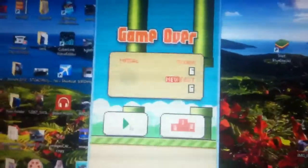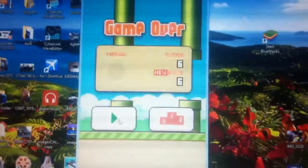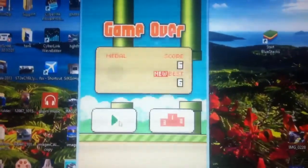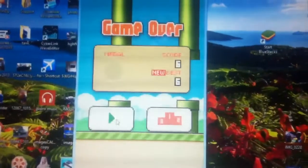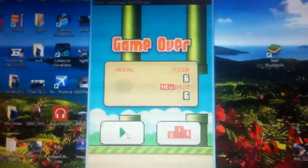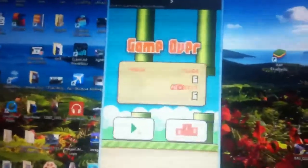Hey everyone, big welcome back to anyone that's been here before, and if you're new make sure you hit the like and subscribe button. Today I want to show you how you can still play Flappy Bird on your computer — you don't need a phone or any of that. You're going to download a program called BlueStacks, I'll put the link in the description.